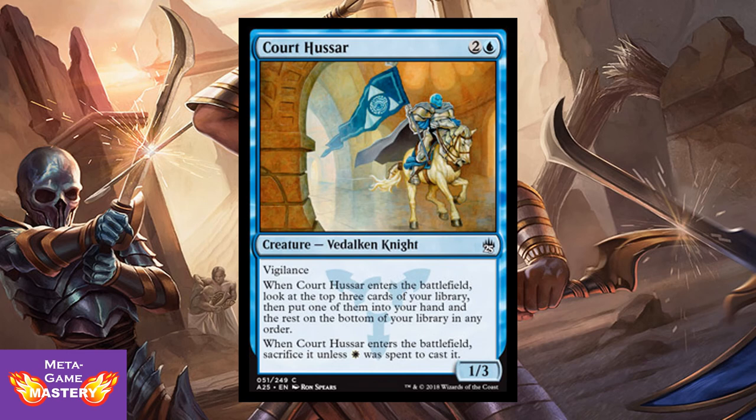Cortez Hussar is 3 CMC, 2 colorless and blue, for a 1/3 Vedalken Knight with vigilance. When Cortez Hussar enters the battlefield, look at the top 3 cards of your library, put one into your hand and the rest on the bottom in any order. When Cortez Hussar enters the battlefield, sacrifice it unless you spent 1 white mana to cast it. So he's for Azorius builds. Kind of like an Anticipate on a body, and a fine flicker target.